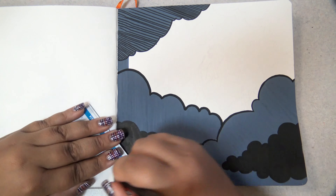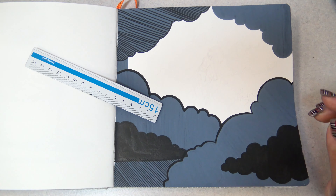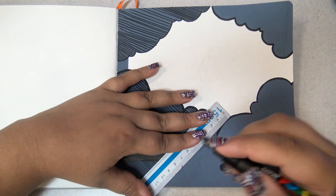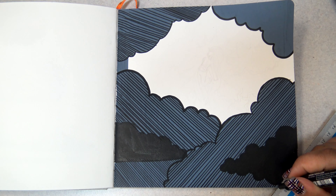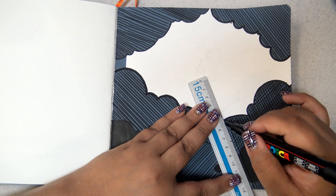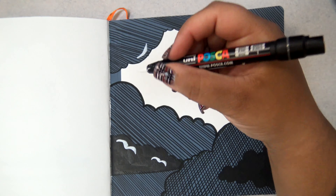As far as this color goes, all I could think of was storm clouds. It's a very dark bluish gray, almost like a Payne's gray, but I thought that just storm clouds might be boring since you can't get the variation you get with watercolor using Posca pens, so I tried to make the image a little more interesting.